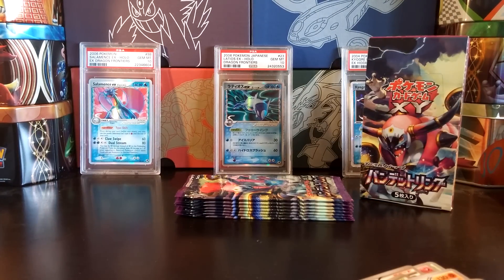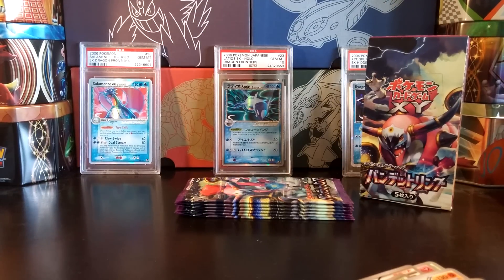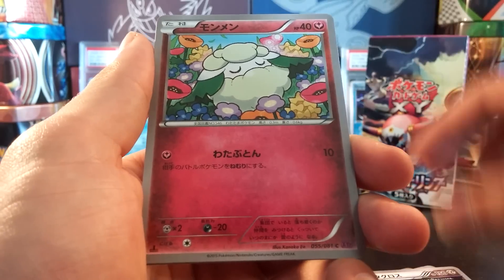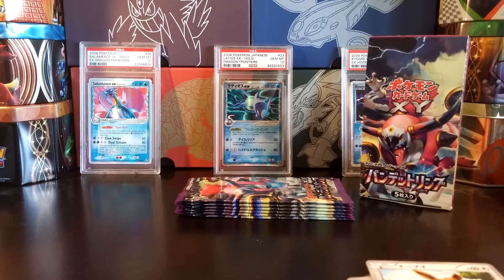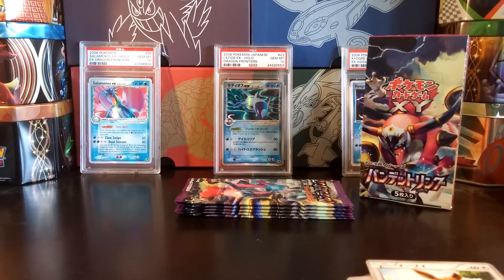I'll have Raichu holo, which is so awesome. So I just love Bandit Ring, it's an amazing set. I might actually order more booster boxes given these pull rates. As we have Ancient Trait Metagross, Ancient Trait Vespiquen, Eevee, and Holom Bulbasaur. Definitely ordering more booster boxes of Bandit Ring is a possibility, given the amazing pull rates in this set.